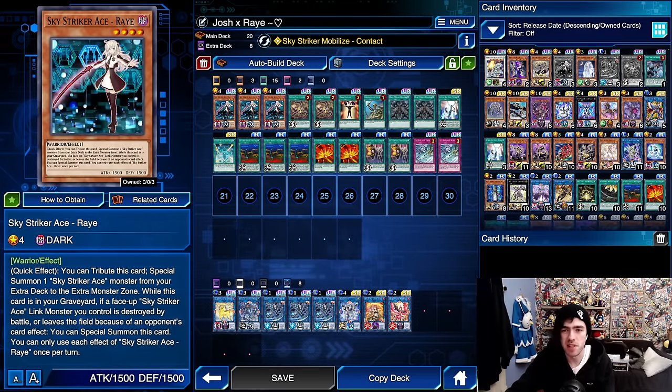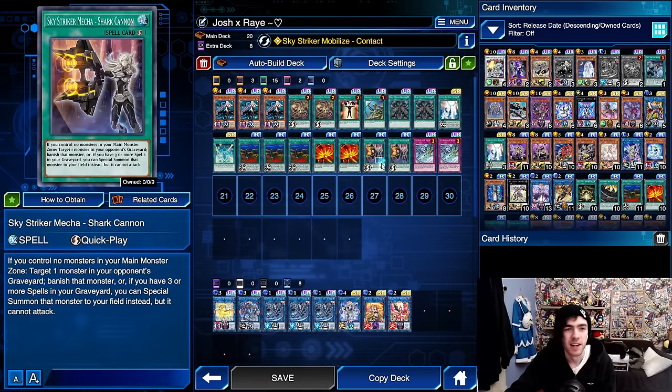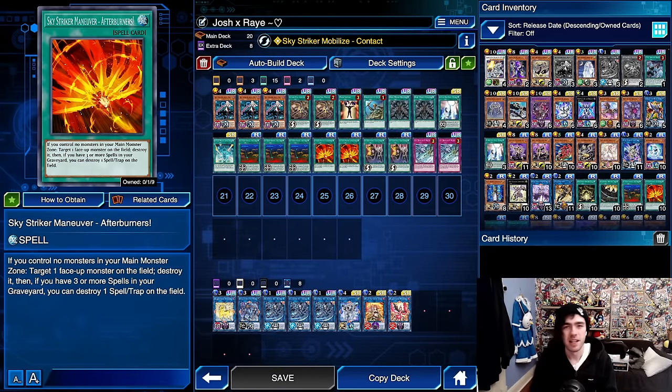A very standard combo with this decklist is to use Multi-Roll to send the Field Spell from your field zone to the graveyard, to summon Ray to the field. Then we have Shark Cannon. This card can target monsters in your opponent's graveyard and banish them, and if you have three or more spell cards in the graveyard, you can take those cards and special summon them to your field. Very powerful card in a zombie meta with everything being graveyard reliant. Then we have the Extra Deck and the Link Monsters and Spell card given to you via the skill.